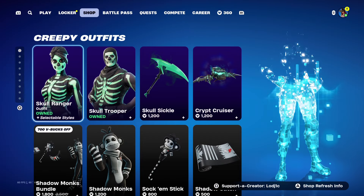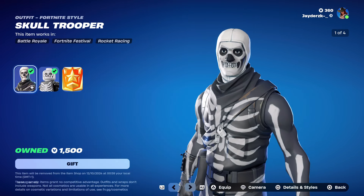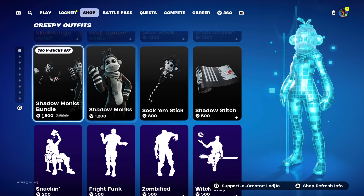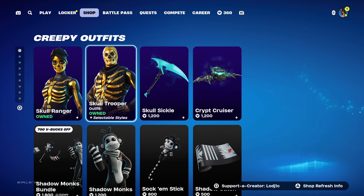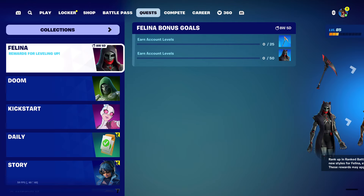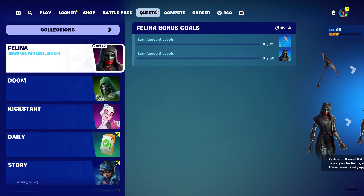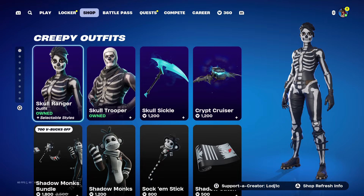This is today's item shop. The Skull Ranger and the Skull Trooper skins are back, which are honestly very good skins, especially because we're getting more and more Fortnitemares cosmetics. It's also been confirmed that on Friday we are going to get the official start date for Fortnitemares, meaning challenges and probably map changes as well.